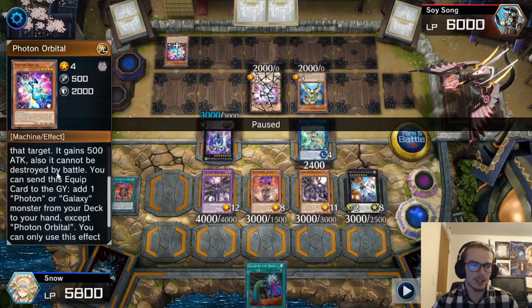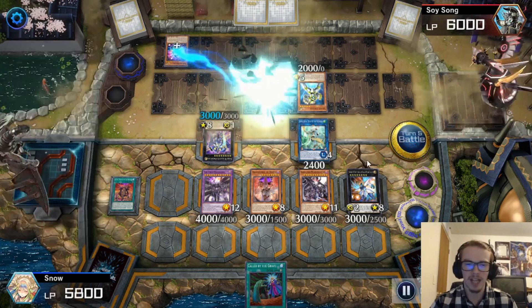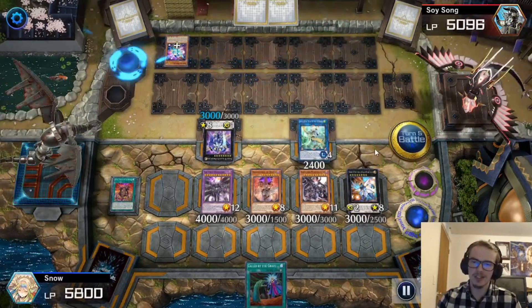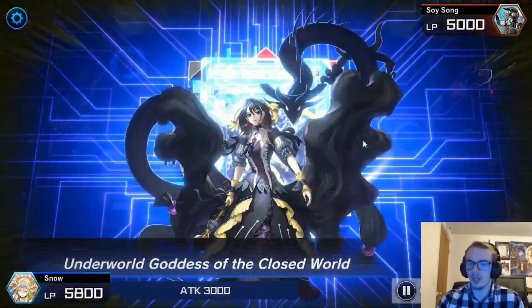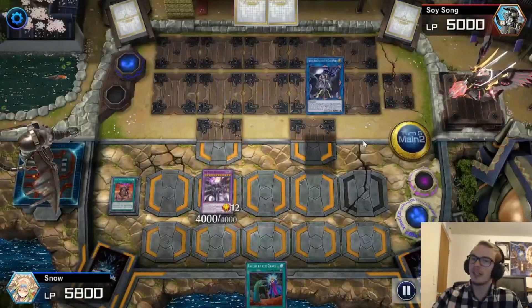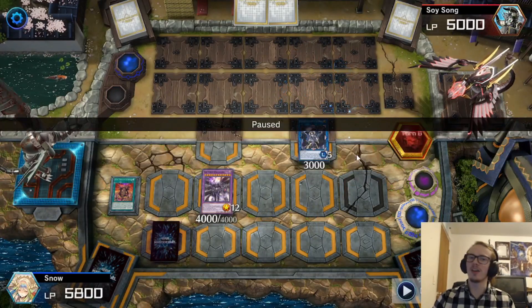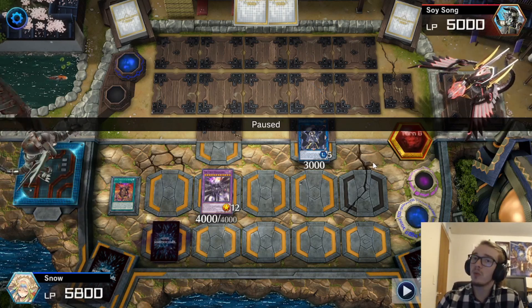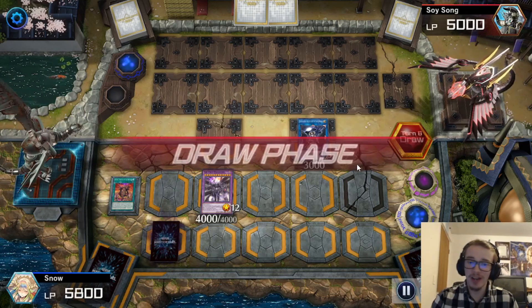Then I will go for Hope Harbinger, the Titan Dragon. And then I am going to attack into my opponent and realize — oh right, this card says your card cannot be destroyed by battle. Whoops! That's fine. We will just attack into everything and then proceed to Main Phase 2. Where I make the executive decision that it would be the funniest if I just linked off into Underworld Goddess, use all of my materials, and go into Underworld Goddess. Was this the best play? No. But it was funny.